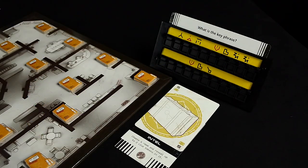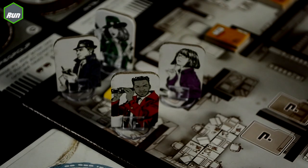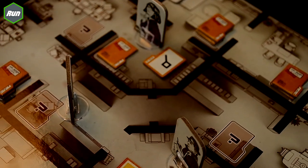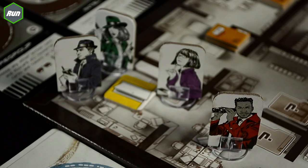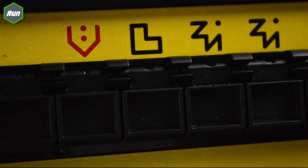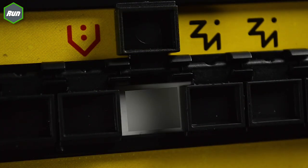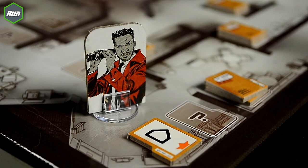The Intel action allows you to reveal up to two tiles in one room. If you reveal any tiles that don't match any symbols on the puzzle you're solving, just remove them from the board to reduce clutter. The Run action allows you to make up to three moves with your standee — each move takes you from one room to an adjacent one. The Gather action allows you to collect up to two clue tokens from the room your standee is in. If you collect a face-up clue token, reveal any letters on the console matching that clue. If you collect a face-down token, reveal it and collect it as usual.